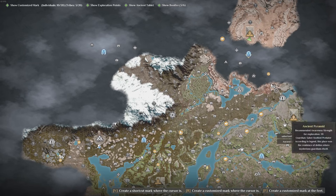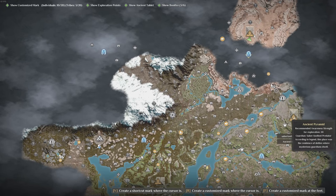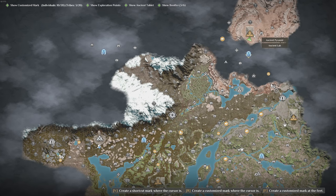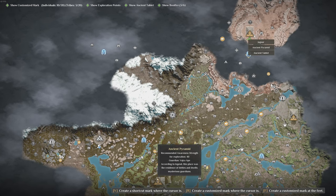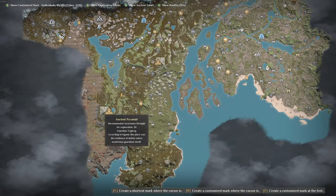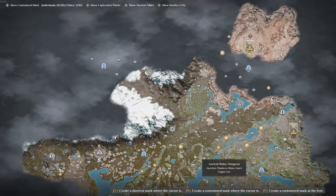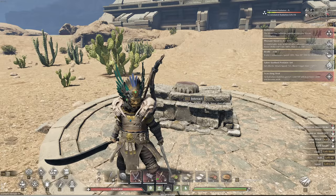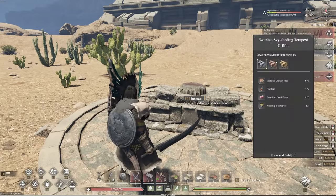That's how you're going to get to the ancient pyramid. In comparison to the rest of the map, it's northeast of the saber tooth, northwest of the ape — way up at the top right corner of the map. Now in order to summon this boss, these are the things you're going to need.